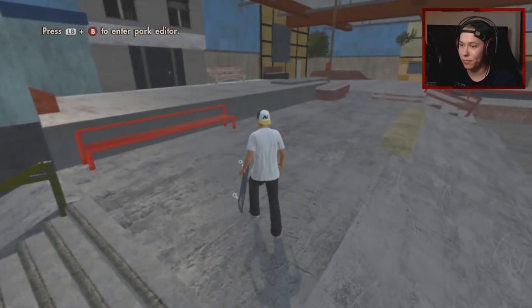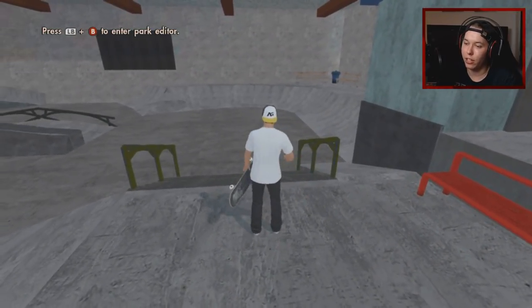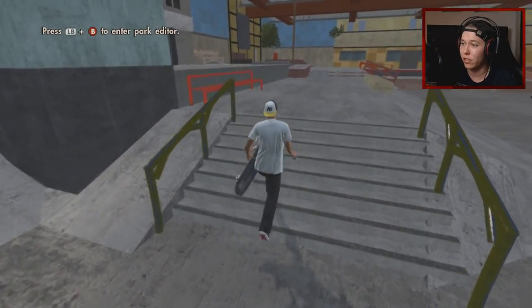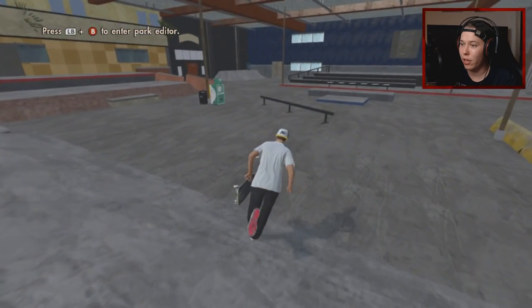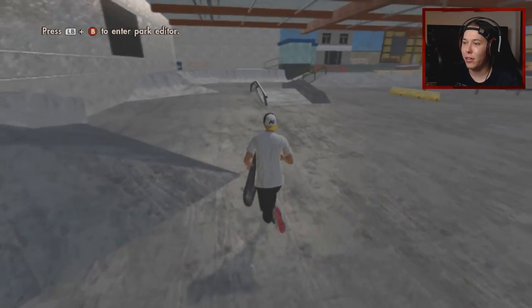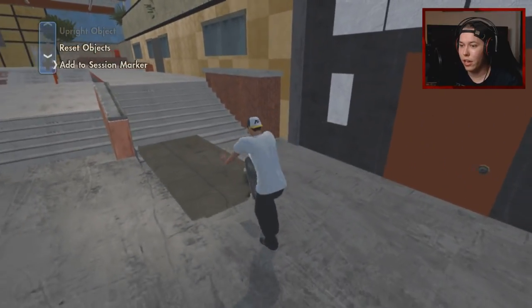Dane Berman also had some really cool tricks — he did 5-0 over the stair and 5-0 shove it over the stair, but I don't think we have a movable rail here. It doesn't matter though — I think we are doing one more Chris Wymer trick. Let's stay over in this area and get a kickflip crooked grind on the out ledge over the tent stair — that's so insane.